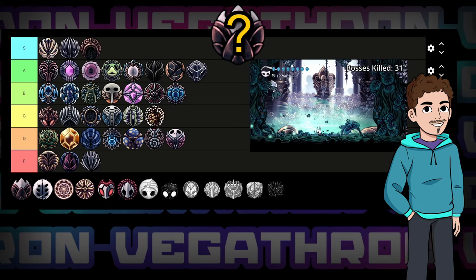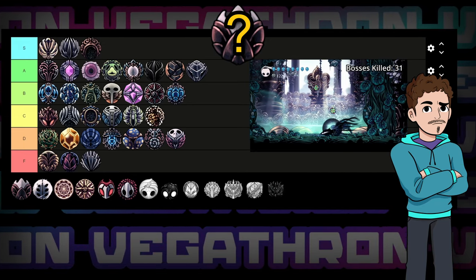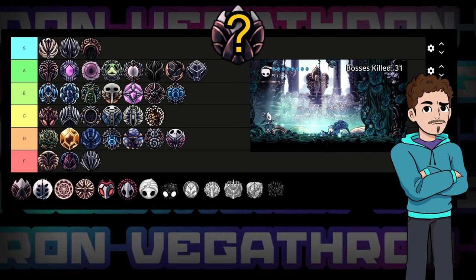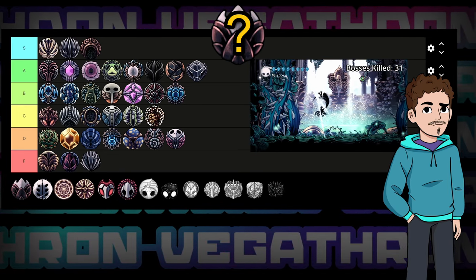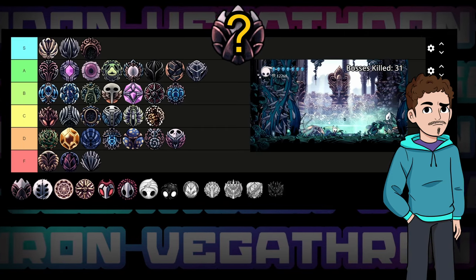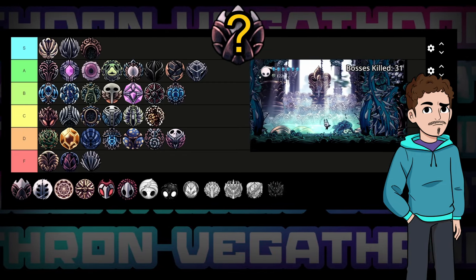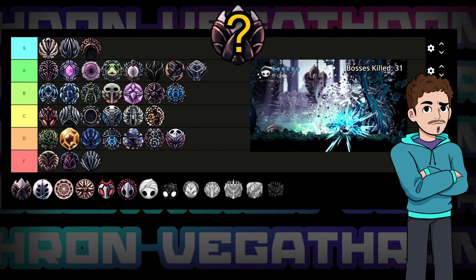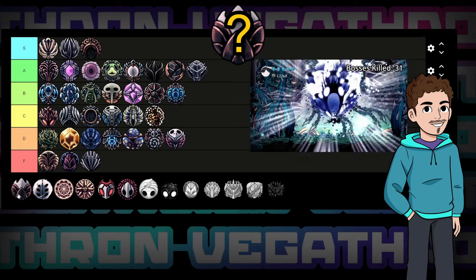Nailmaster's Glory — this is going to let you charge up nail arts way faster. How often did you use nail arts in your first playthrough? Generally most people barely touch them because they just feel so bad to charge. For only one notch you can fix this problem. The thing is, as crazy as the damage is with nail arts, even with this faster charge speed you might not be doing as much damage as you'd think compared to just swinging, because Unbreakable Strength doesn't apply its damage to nail arts, which really closes the gap. Without this charm you're better off just charging a nail art during downtime anyway. That's why I'm relegating it to C tier — not terrible, but not that great either.